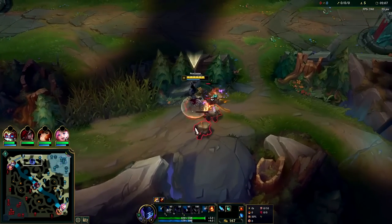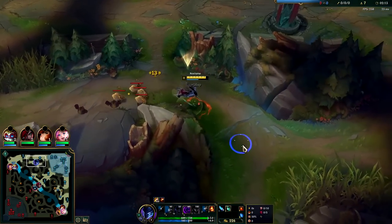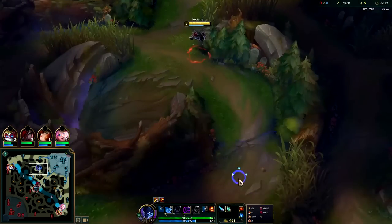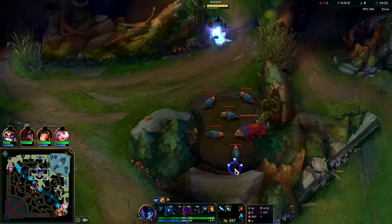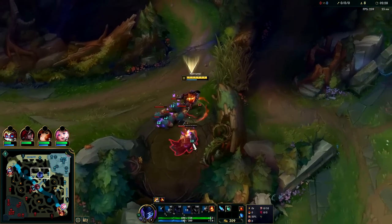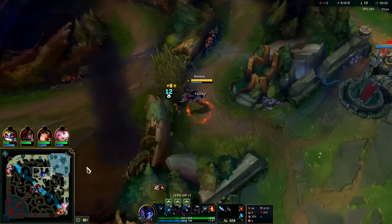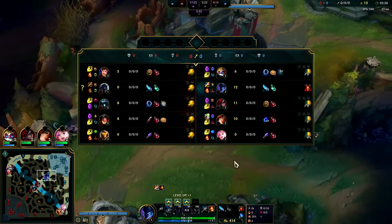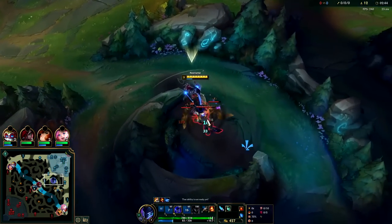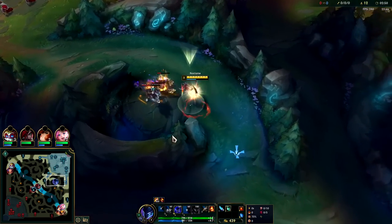By the way, Heimerdinger jungle is actually a lot of fun — I put out a video on it. There's a player in some region who unironically plays Heimer jungle at Master tier, and it's a lot of fun. People don't respect it and don't understand your damage output. The main thing with off-meta junglers is you need to understand how to clear on them, what to build, and what runes to take. If you do the wrong clear on an off-meta jungler the game is unplayable. I accidentally took E level 2 — no wonder my clear is slow. You want your W level 2 for the extra attack speed.